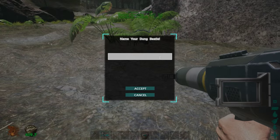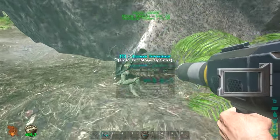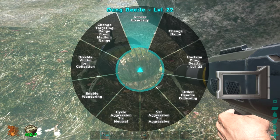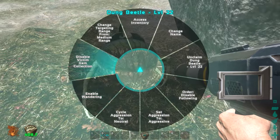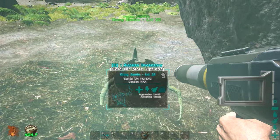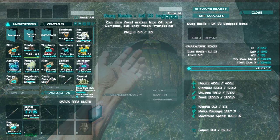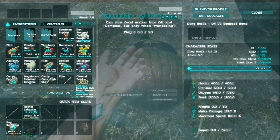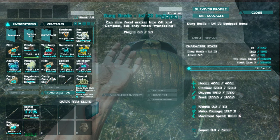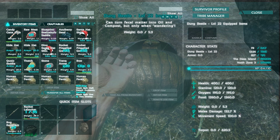Dung beetles are not too hard to tame at all — you just need some bug repellent, which admittedly isn't the easiest thing to get. They are not rideable, as fun as that might sound. Let's access the inventory and look at his stats. This is a level 22 — 400 health, 120 stamina, 200 oxygen, 1200 food. His food of course is none other than poop.